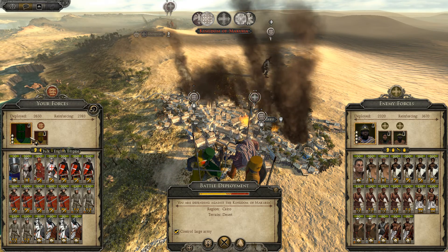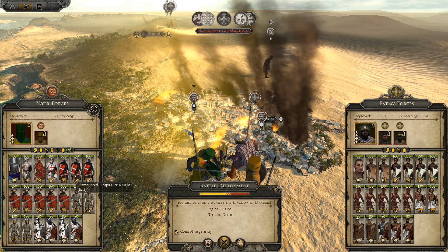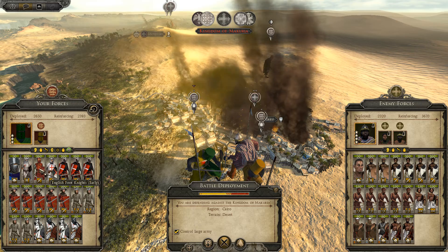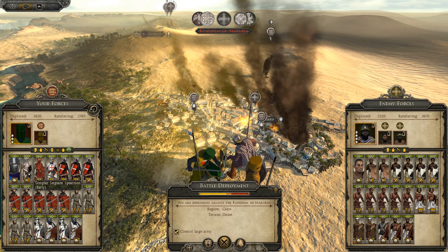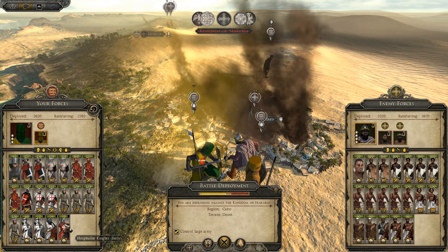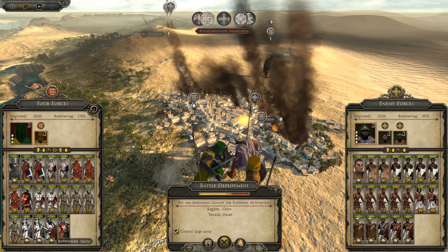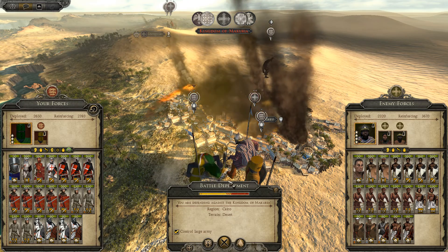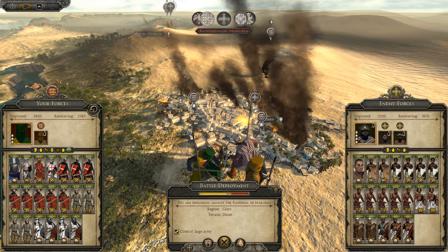At the moment we have sword sergeants, dismounted huscarl knights, knights, English foot knights, templar sergeant spearmen, loads and loads of longbowmen, and our top tier cavalry — a right brooder and templar knights. But yeah, enough about that, let's get straight into it.